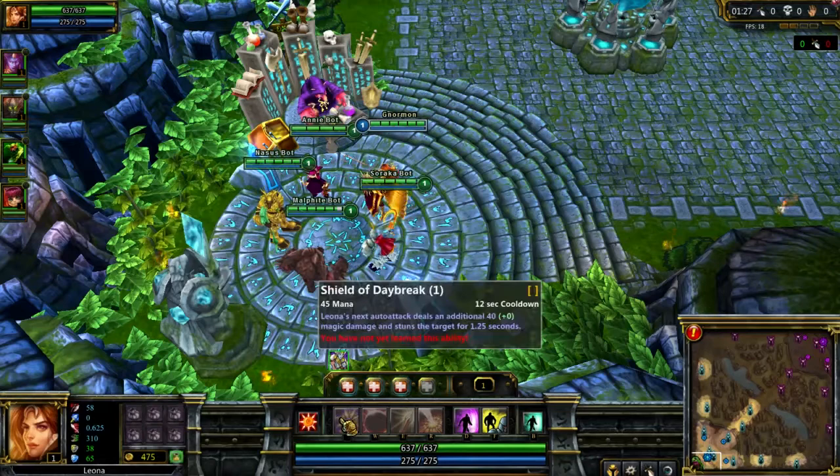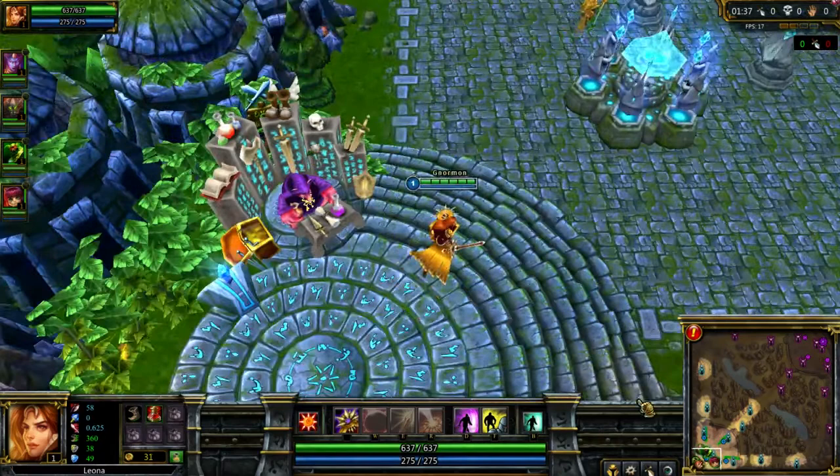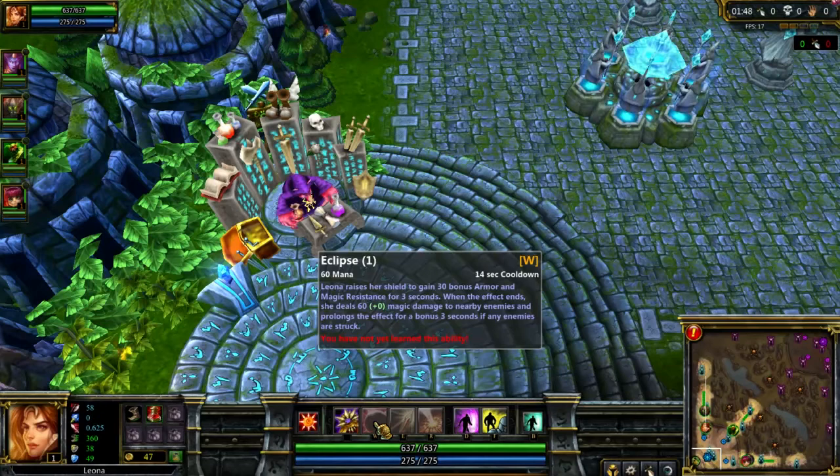What I've been doing is getting Q first, which is Shield of Daybreak — it causes her first auto attack to stun her target and do some magic damage, which is just awesome for a tank. Her W ability is what I max first, but I get it at level three.